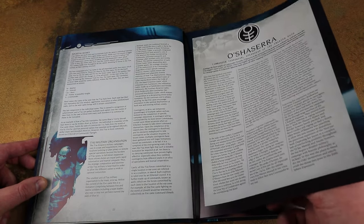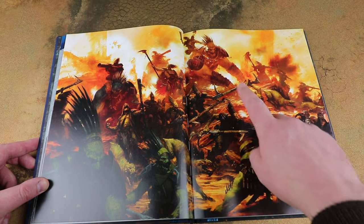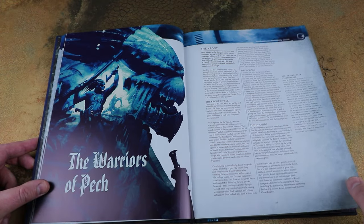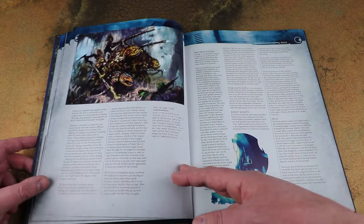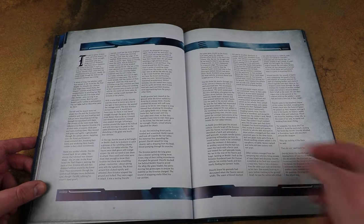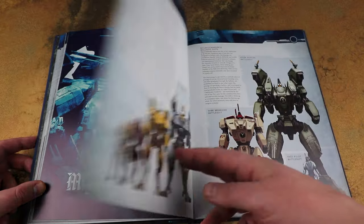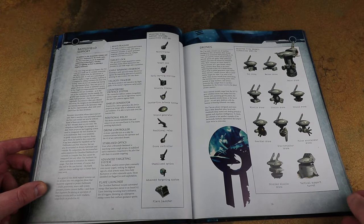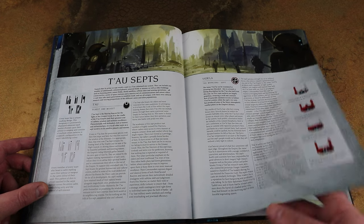Back in the day they had the old plastic battlesuits and broadside units - a force to be reckoned with, with longer range Strength 5 rifles. They've got this lovely new Kroot artwork with the new Kroot Rampagers, new Kroot characters and new Krootox. Release-wise the Kroot have certainly taken the front page in this codex - they're going to be a really interesting sub-faction to use. Looking to the future, we've got Vespid and other auxiliaries mentioned, setting a good precedent for expanding the range.